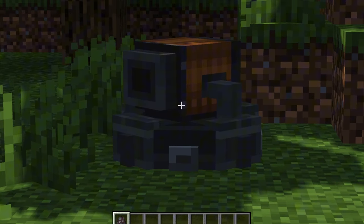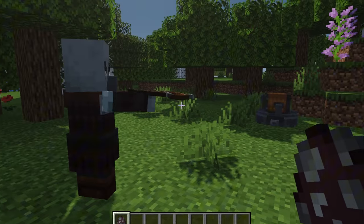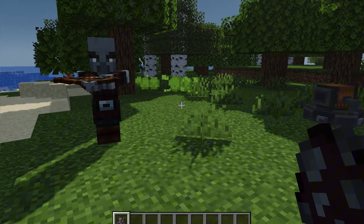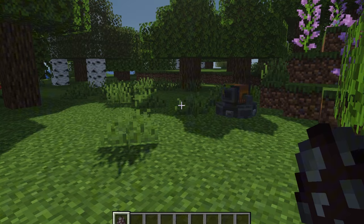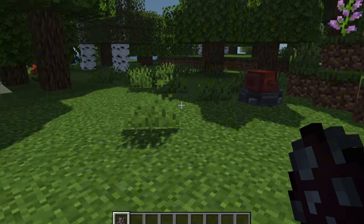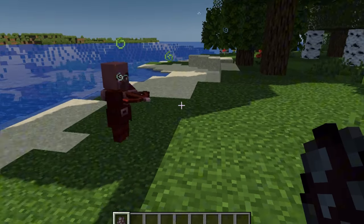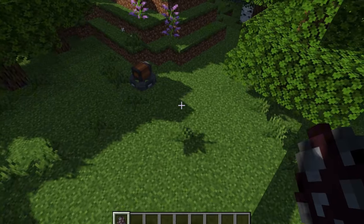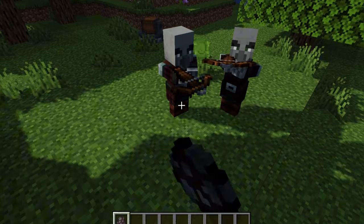This is the acid turret, good for short-range shots. Damage is medium. This turret can be good for creating environmental hazards in a mod pack. You could also use them in places like underground tunnels, strongholds, or other areas where you want to slow down or damage enemies. Their lingering acid effect makes them ideal for choke points.